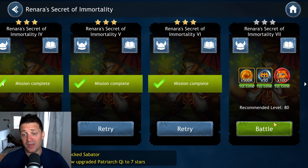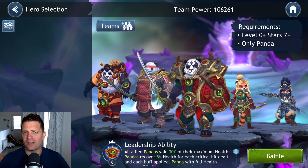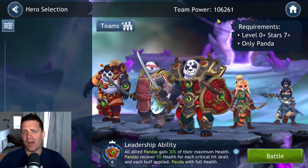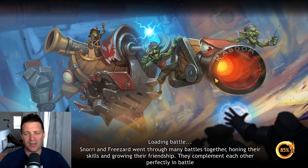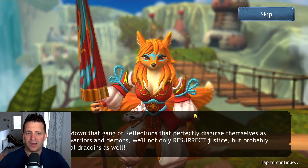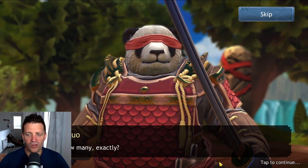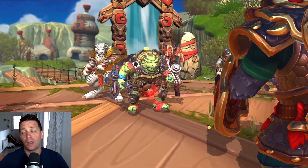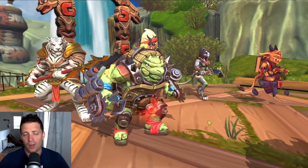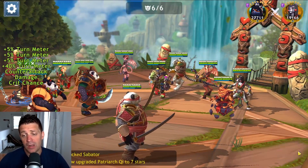Now we're jumping into the event right here — going to get Stage 7 done. It should be pretty easy hopefully. Team power is 106,000, which is really not the strongest team we can have, but it's a really basic team. You don't need a healer. There's a little bit of dialogue explaining what's going on — why we need to help or free Renara.